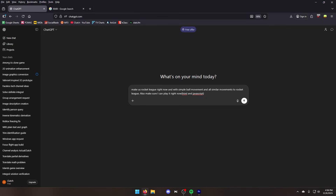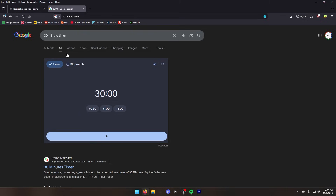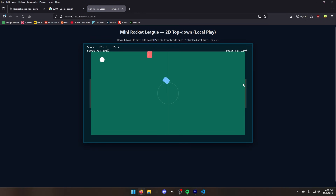And finally, we're going to tell it to search the web for any Rocket League clones like this to make a better game. Now let's give it this prompt and start the timer. While the code is generating, make sure to hit the subscribe button. Let's try the first code and it's a 2D game.